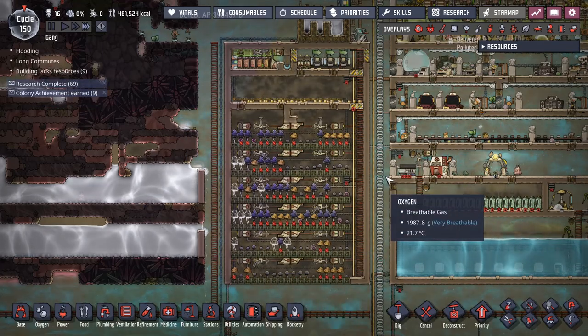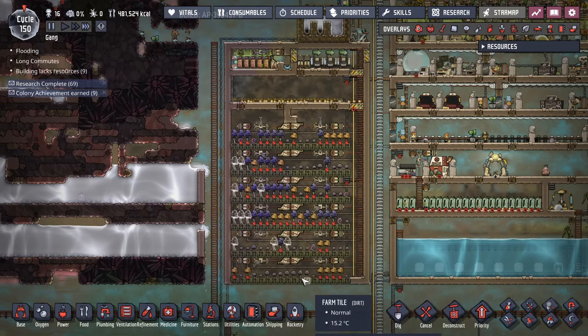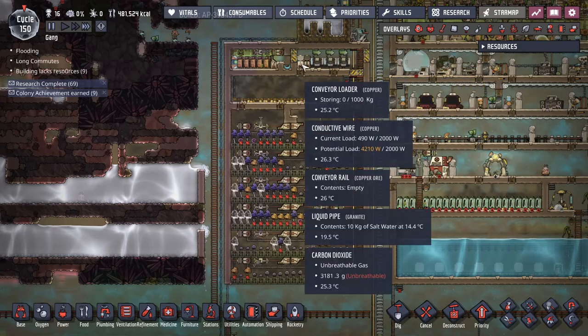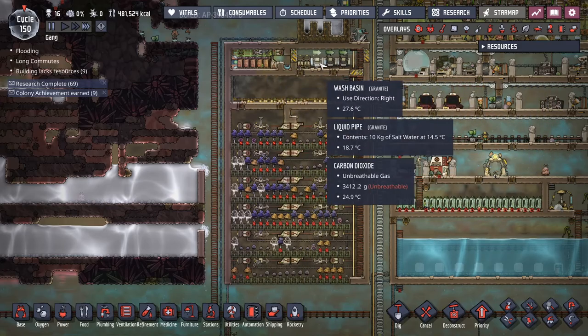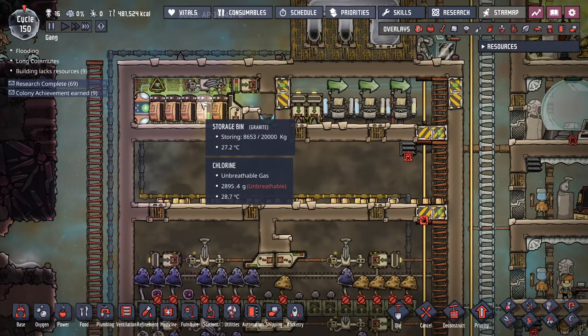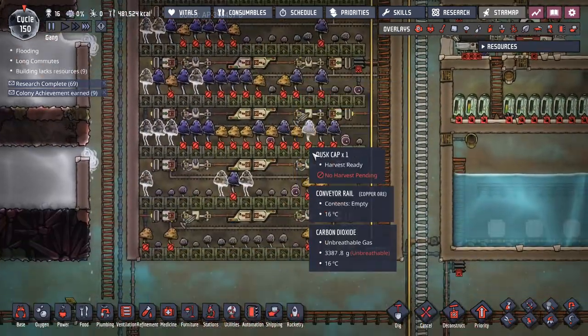Here's your basic setup. Your dupes come up here, drop the slime in the loaders, it comes into a chlorine room, cleans the slime, and then gets shipped out and distributed.